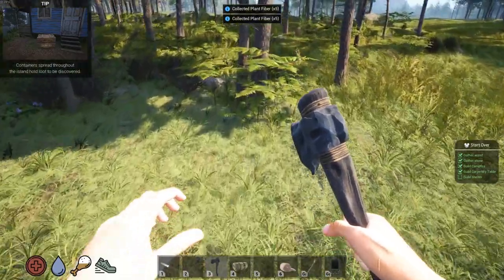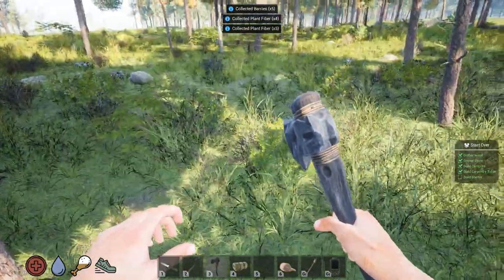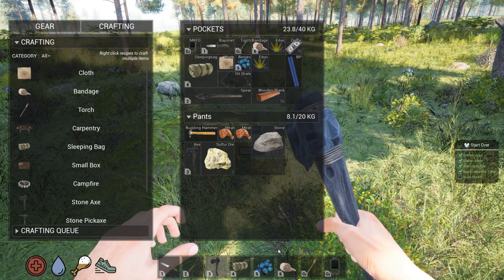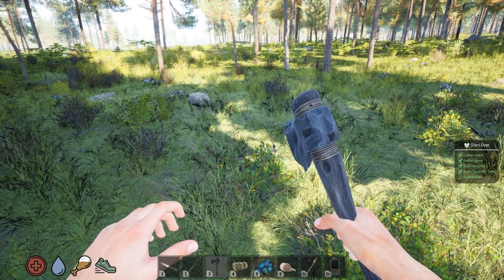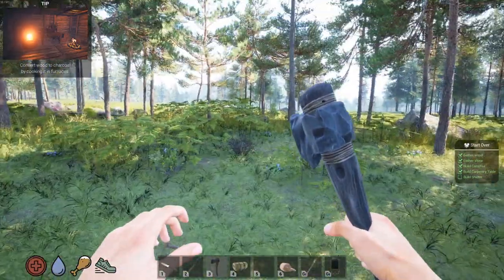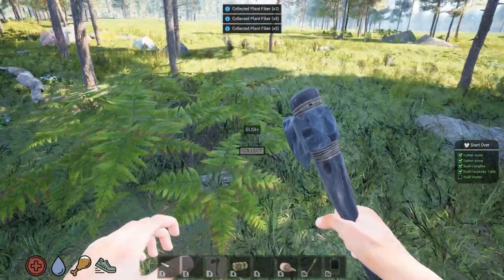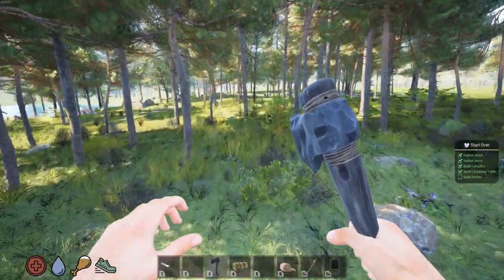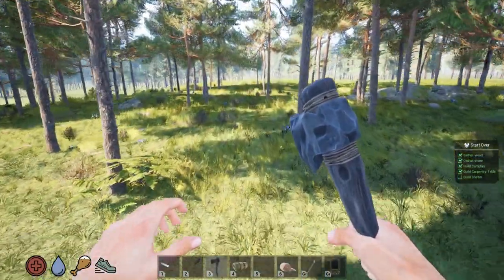I'm still playing peaceful mode. We got berries — that gives us a little food, a little bit. You can turn peaceful mode on and off before you load your game in. So that's cool. Well I'm just not there yet — I don't want to. I do not want to ruin my experience. I've read a lot about how you just get wiped out the first wave — that's not fun to me. I want to be a little prepared before we take on the bandits.